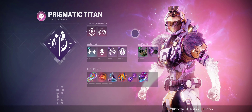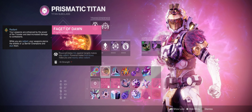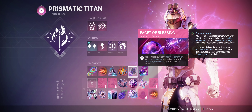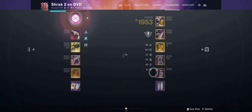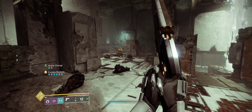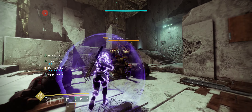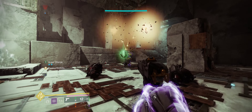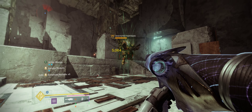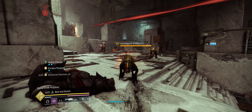I'll show it in action real quick. This is all stuff I have set up for survivability in general use. So imagine this is a champion — you approach it with Unbreakable, and when you reach their face you just thrust, suspend, pop all your rockets, and look — pop pop — now we have buffed rockets. It's crazy!